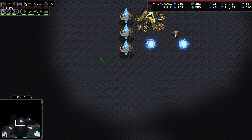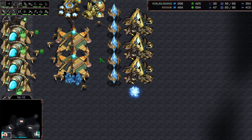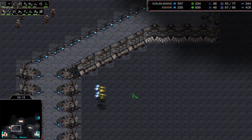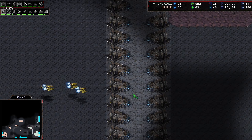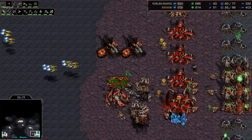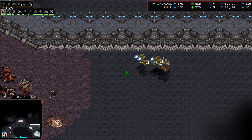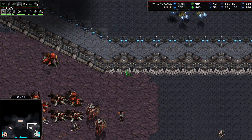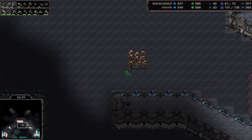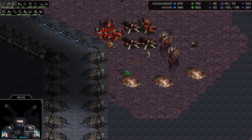Minchil is building more Corsairs. He's got Storm on the way and a Robotics Facility being warped in back at home — so he's going for Storm Drops after the Corsair harassment. He's got 6 Corsairs and isn't queuing new ones up. Mong is playing very smart by protecting his Overlords, except one on the side gets taken down. With 6 Corsairs and level 1 attack this early, they deal a lot of damage. Minchil is on 101 supply; Mong is on 63 with 42 drones — a lot of drones for only 6-7 minutes into the game.